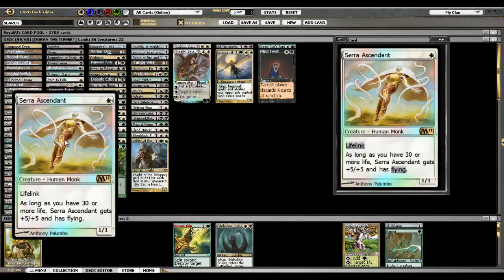Serra Ascendant — obviously they all fit in the theme. In 1v1 this card is just stupid on turn one or even turn two. It's pretty much a card you never want to see your opponent play.